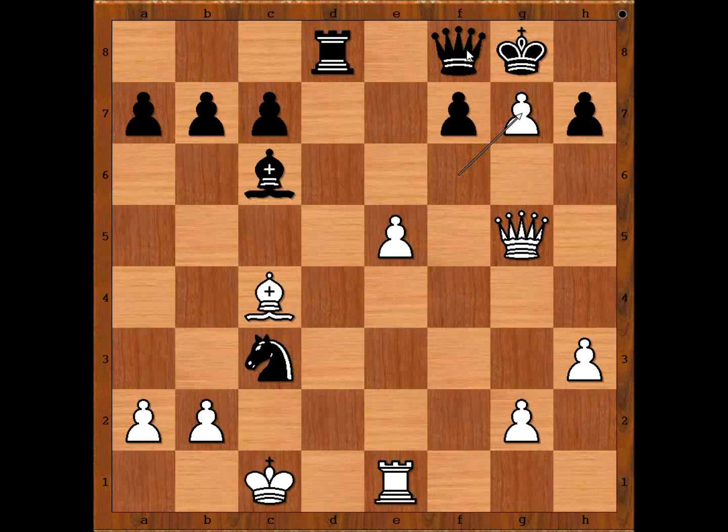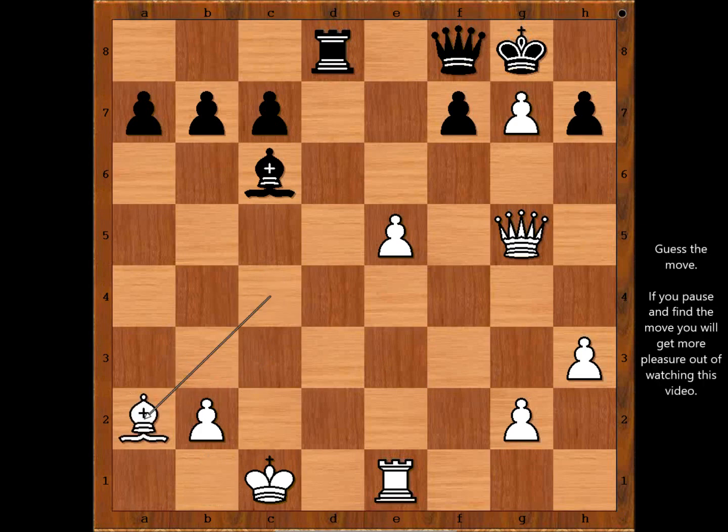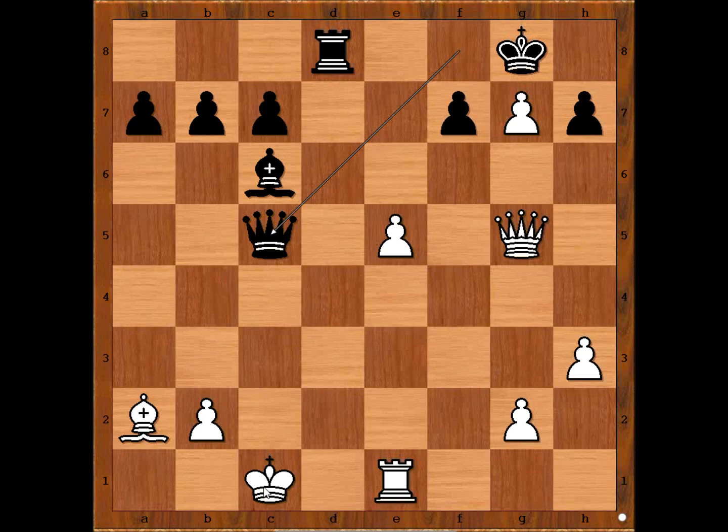f takes on g7. If Queen takes pawn, Queen takes Rook, Knight takes on a2 check — black is a piece up. King to b1. Would you play King to b1 or Bishop takes Knight? Alechin played King to b1. If Bishop takes Knight, the best move for black is Queen to c5 check, and after King to b1, Rook to d7 — and black is okay. One line goes: Queen to f4, Queen to a5 attacking the rook, Rook to c1, Bishop to d5 — it is clear that black is fighting back.